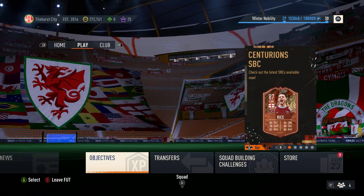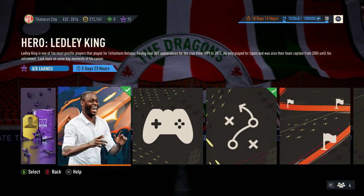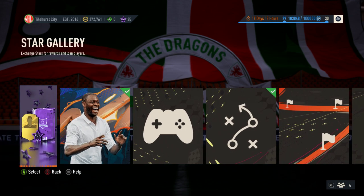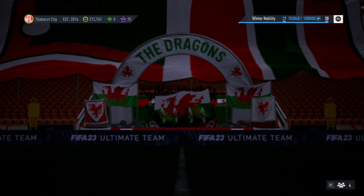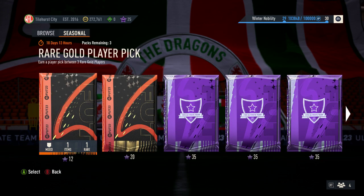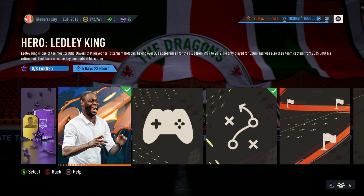Nothing in objectives at all by the looks of it, and nothing in milestones either - that hasn't been touched from yesterday. So let's go to moments, then the store, then SPCs and see if anything is included. Nothing in moments - not a surprise. They could have put something in there; it's been a while since the Ledley King stuff. We're stuck on our score there.